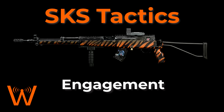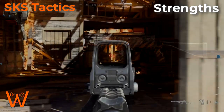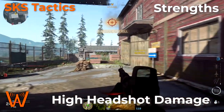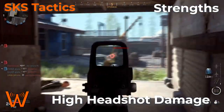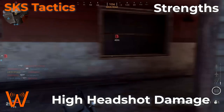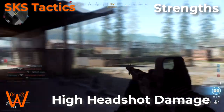Before we dive into details about engagement tactics with the SKS, first we want to discuss the strengths and the weaknesses of the weapon. The biggest strength the SKS has is high headshot damage. The SKS is a marksman rifle and a semi-automatic rifle, but it can do a one-hit headshot kill at close to medium range. It's not until you get to a significantly longer range before you're no longer able to get that one-shot headshot.